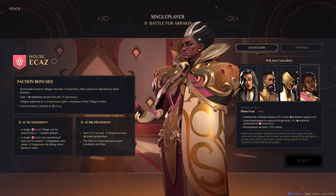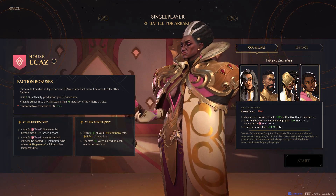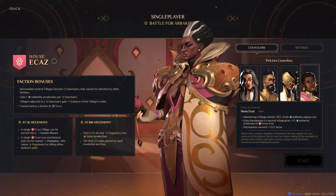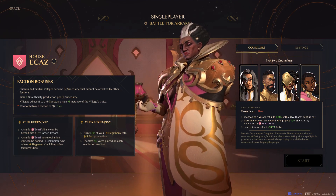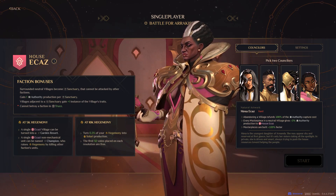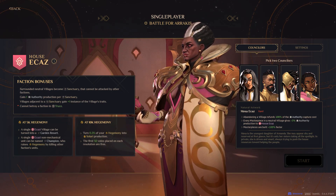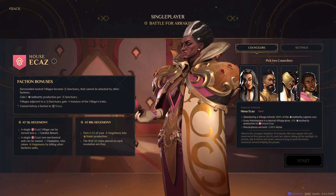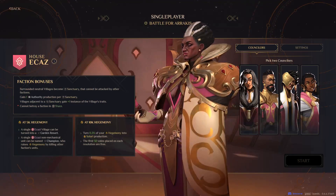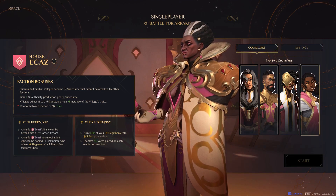The last councillor is pretty interesting. They give you 100% of the authority you used to capture a location back when you abandon it. So it makes sense to go take a place, build a bunch of masterpieces, abandon it, then go take a bunch of other places and build masterpieces there too. I'm not sure how viable it is — it's the councillor I have the least time playing with — but I think they could be pretty interesting and different. We'll actually take a second to look at this last councillor in-game.